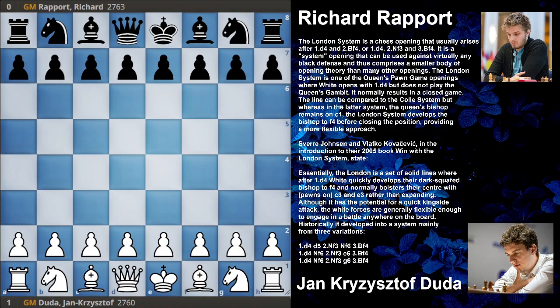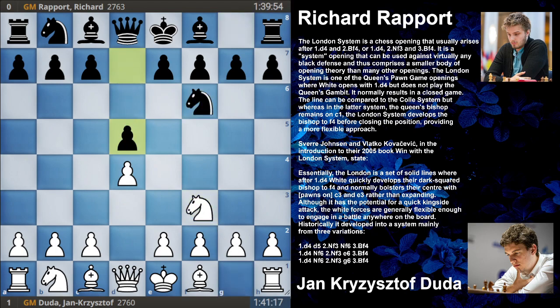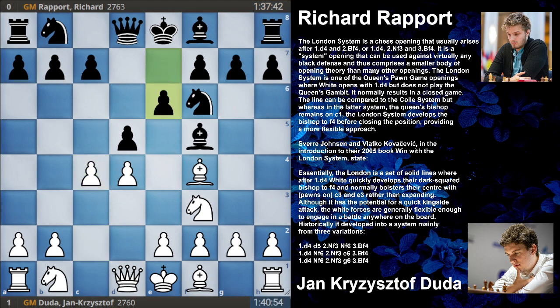In today's video we are going to discuss a game played between Jan-Krzysztof Duda versus Richard Rapport in Tata Steel 2022. This game was played in the London System and we will look at the way these grandmasters think. The game started with d4 Nf6 Nf3 d5 Bf4, and this is a Queen's Pawn scheme - the London System. Then Bf5, e4, e6 by black, e3, and Nbd7.